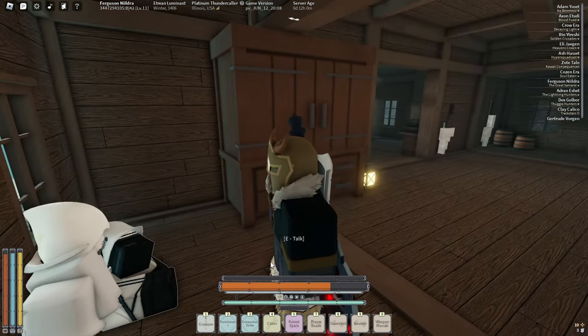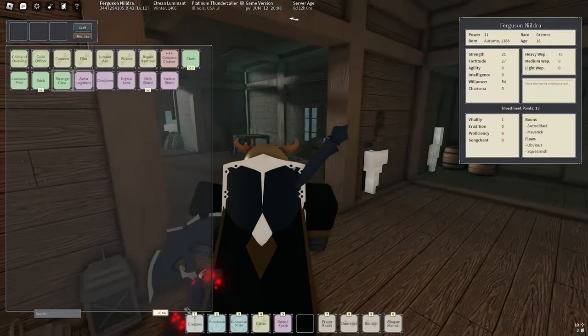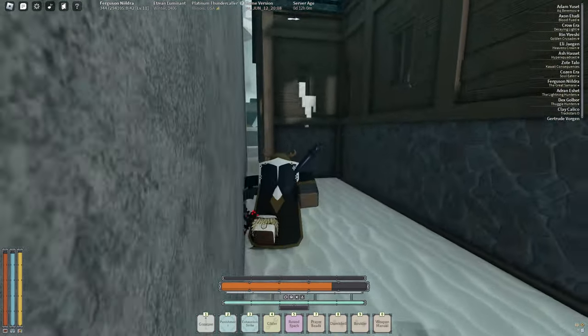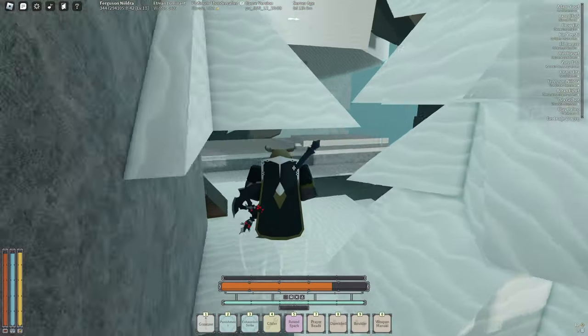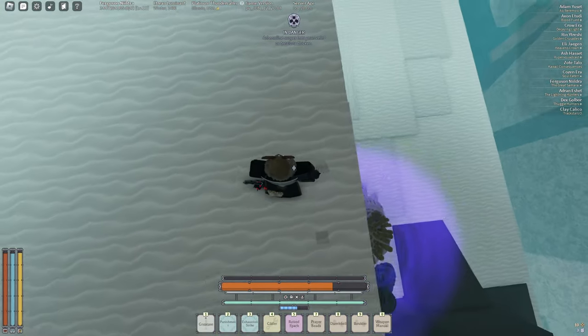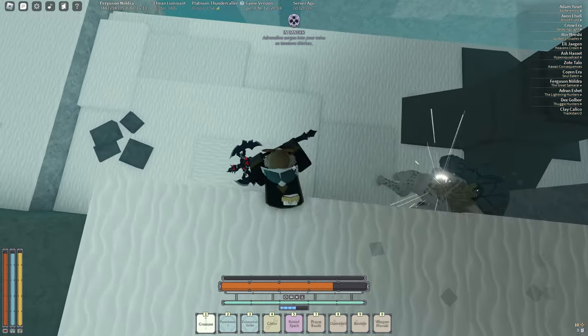Talk to this NPC, give him the gale stone. Then you're gonna need to head back to Isles of Vigils. If you want to head back to the dock for Etrus I'll show you how. If you already know how or if you're just gonna reset your character, skip to the point where I'm on my boat.